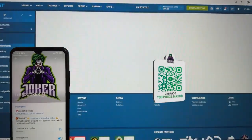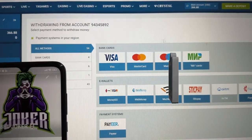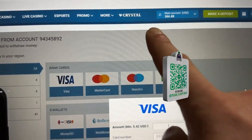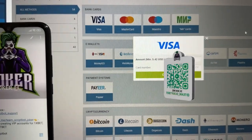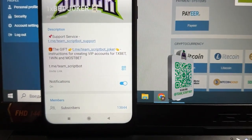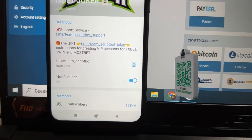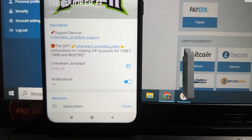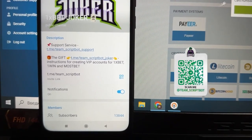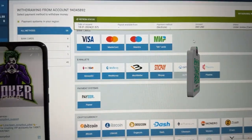Okay, let's continue and withdraw funds. On this page I want to create a new withdrawal request. I'll use a card. I need to enter my winnings — 316 dollars — and enter my card number. I don't want to show my real card number on camera. I press confirm — request is successful.